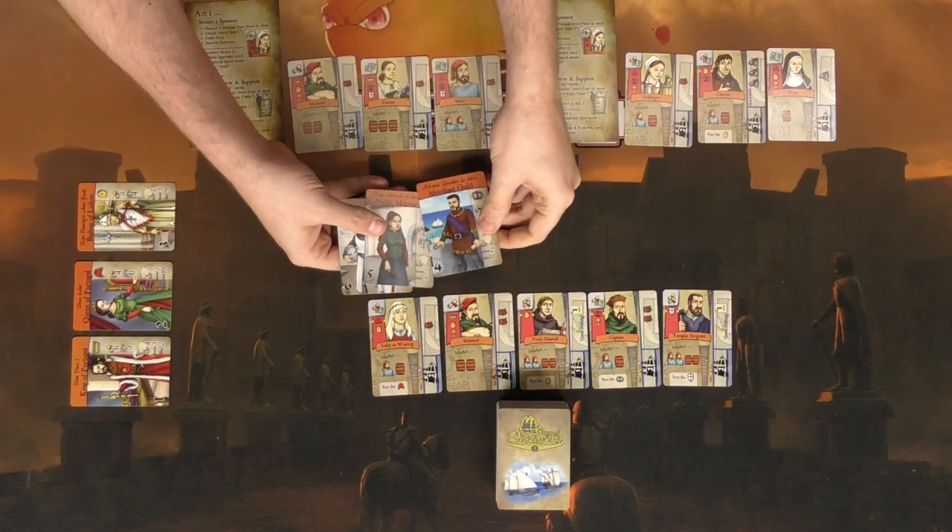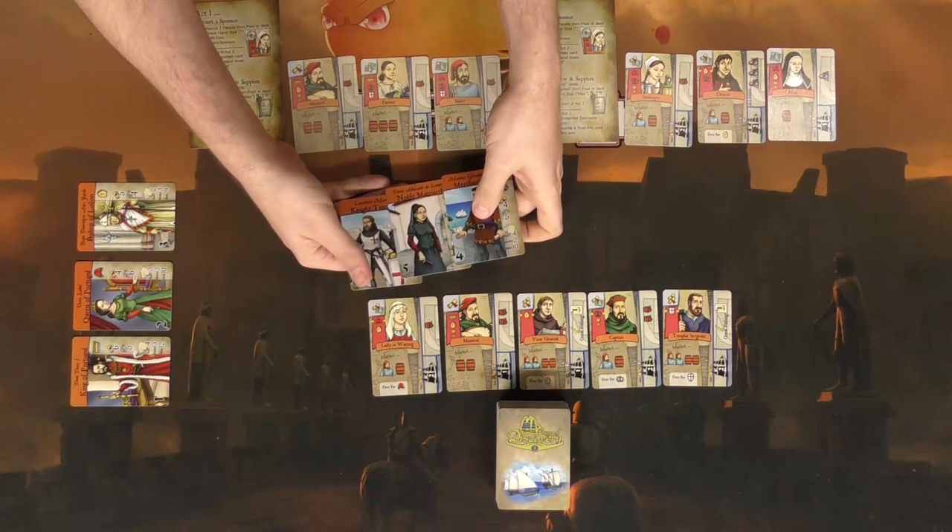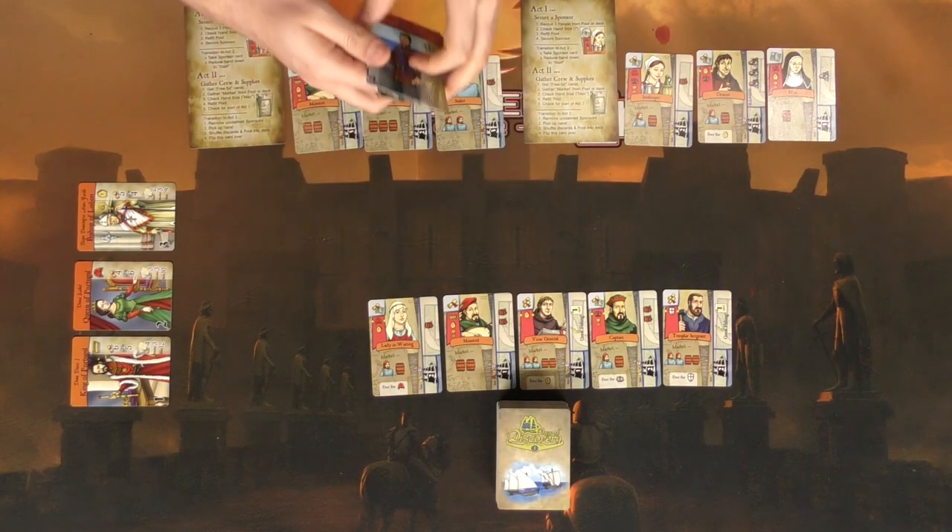We'll show you what it looks like — I've got my three cards, Grant's got his three cards. We have three sponsors chosen randomly — it's X plus one based on the number of players, X being the number of players. So we're not using the Merchant Guild, the Noble Matriarch, or the Knight Templar. When you hit four players you just use all of them.